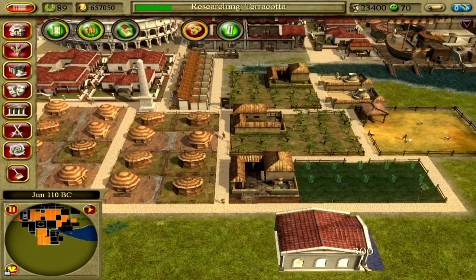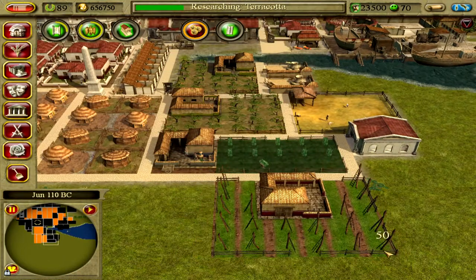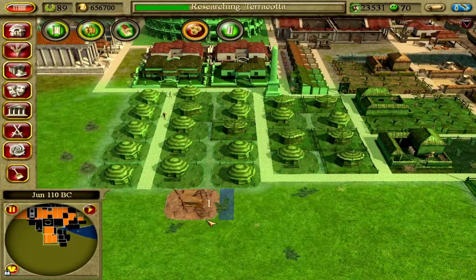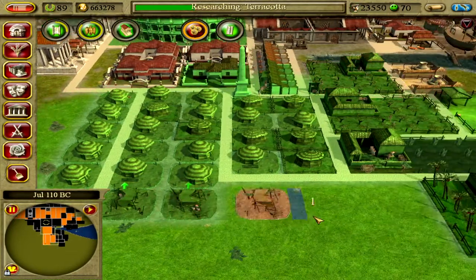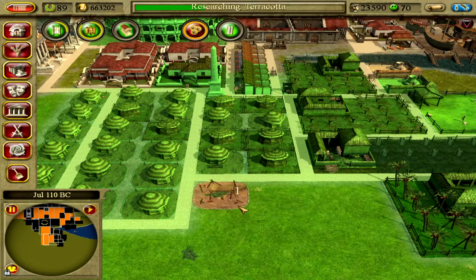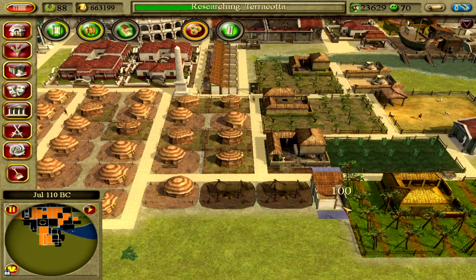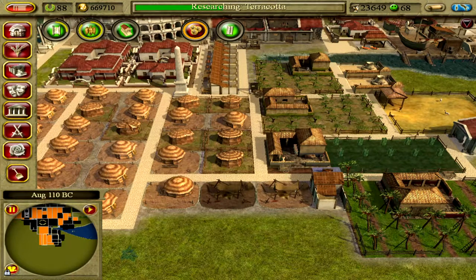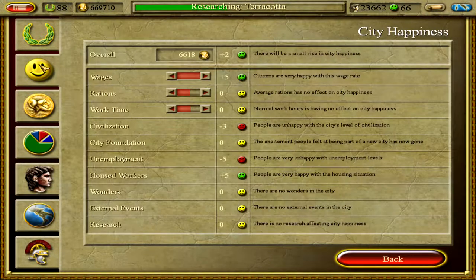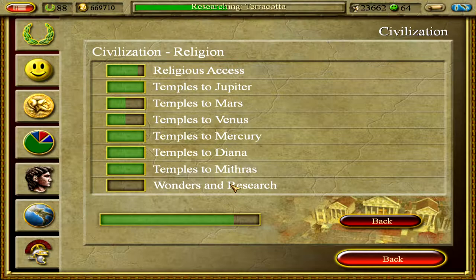I'll also build another school out there and another date farm out here. Then I'll put the dates shop there. They're being happy again — it's only minus three right now. We just need to do some of the research to get that back.